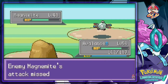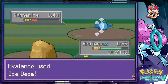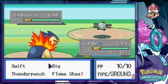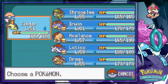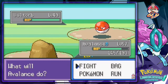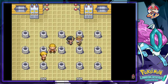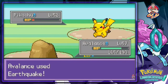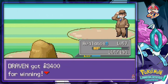Gregory sends out a Magnemite — can't use Earthquake on that, so I hit it with Ice Beam. Then Avalanche comes in. I switch to Cinder for Flame Wheel on one Pokemon, then back to Avalanche for a Voltorb — finished with an Earthquake. Gregory then sends out a Pikachu, which I one-shot. He follows with a Flaaffy and I use Earthquake again. Gregory is defeated!